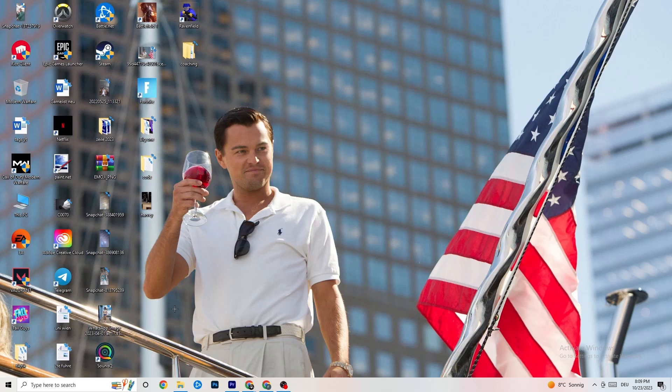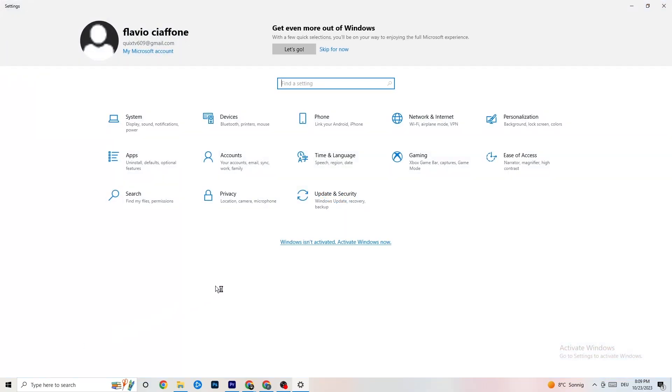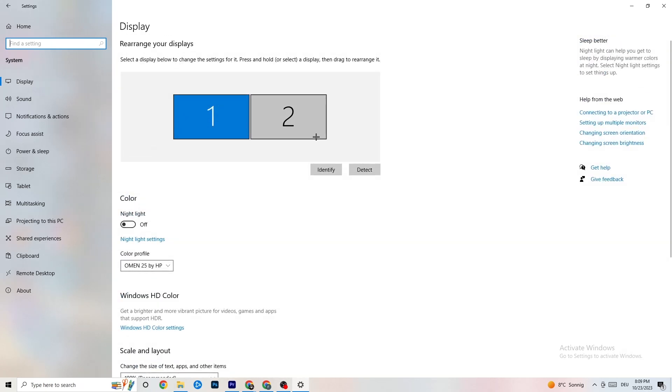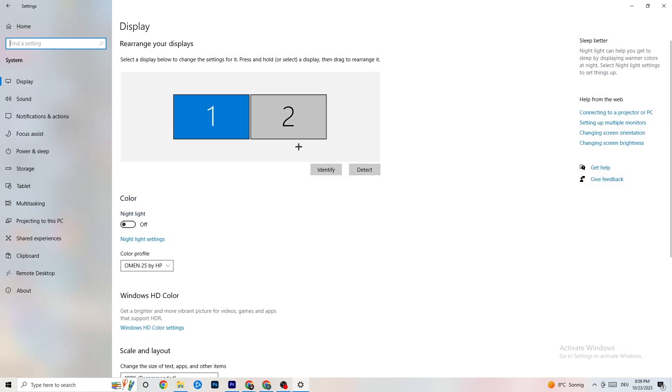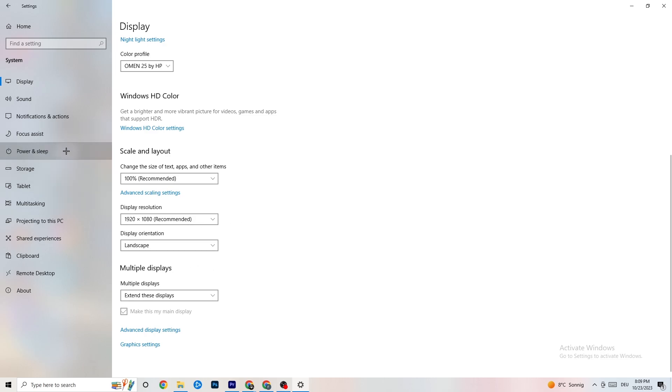Close Task Manager and navigate to the bottom left corner of your screen to open Windows Settings. Click 'System,' identify your main monitor, and change the scale to 100% as recommended. Set the display resolution to match your in-game resolution — this helps decrease crashing issues.